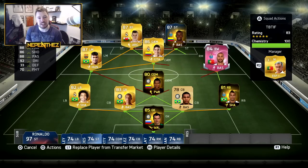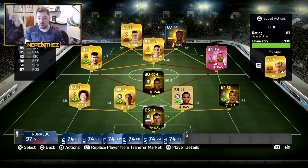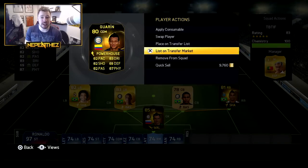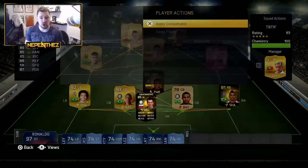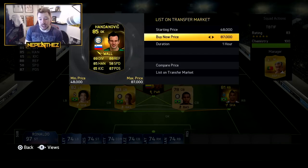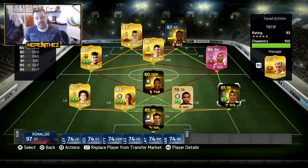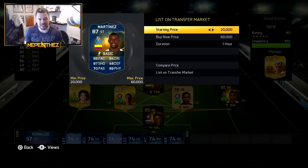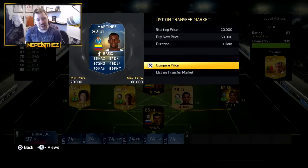Quaresma is a little bit expensive and Martinez is a little bit expensive, but Guarín, Handanovic, and Danilo are all relatively cheap. Freddy Guarín you can get for 50,000 coins. Handanovic, not too expensive — a maximum of 87,000. Danilo, a maximum of 100,000. So five or six hundred thousand total. It depends on Martinez — you can get him for 50,000 coins. That's ridiculous value.